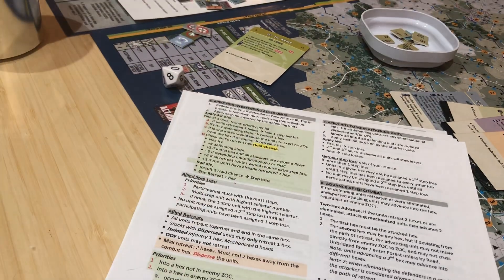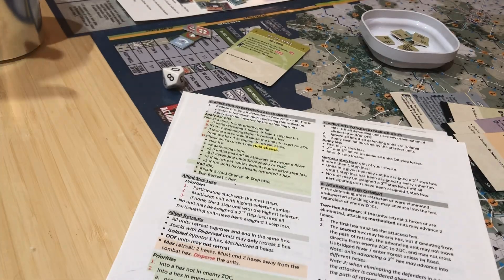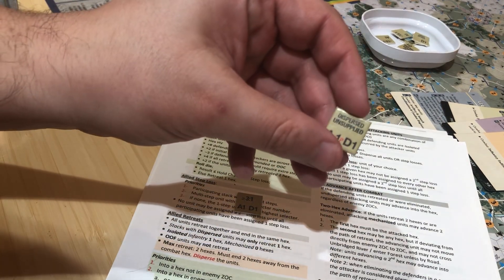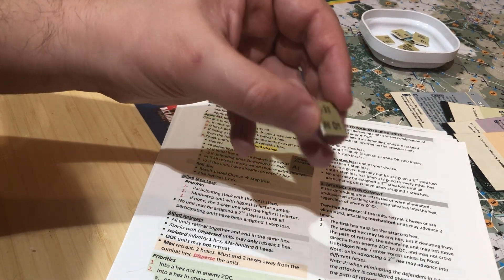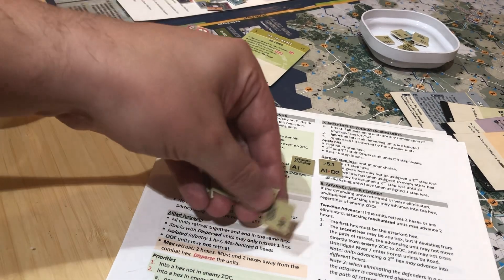Sorry about that. Now it's two chip draw minimum of two, maximum of six. Here comes a two. Are they dispersed unsupplied? I'm going to say no, they're not dispersed. Is there a defender adjacent? Yes, there is. So that doesn't help. Are we greater than three to one? Yes. Are we greater than five to one? Yes.